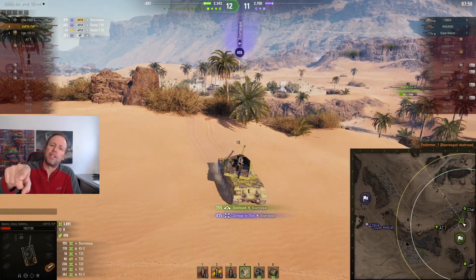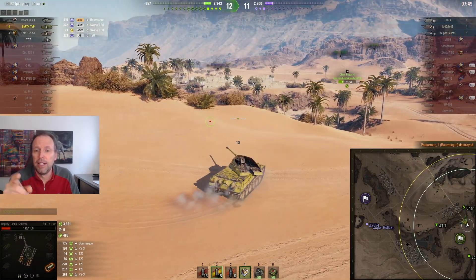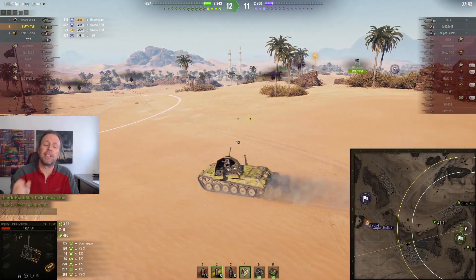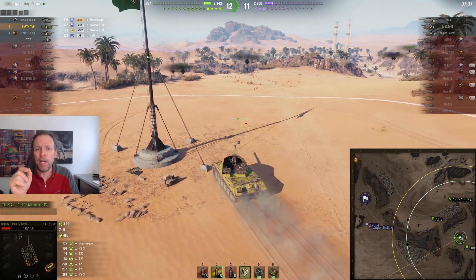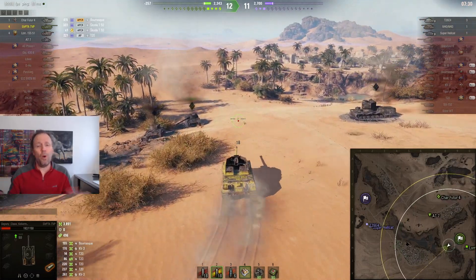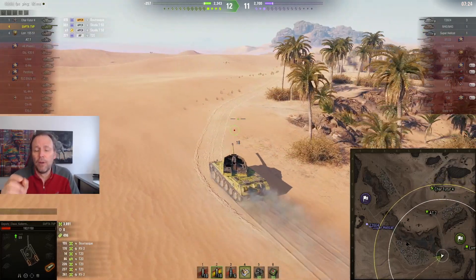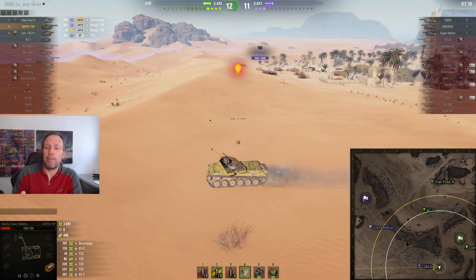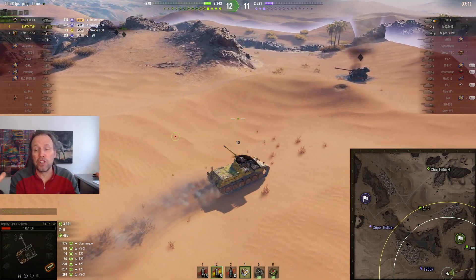Now there's a Bourrasque that shoots me without aiming — and that's why I need to talk about gun handling. The Bourrasque has horrible gun stats, almost a 4-second aim time, and he snap-shots me. This tank, despite what the stats say — 1.3 second aim time and 0.26 dispersion — you think wow, that's amazing. But what 1.3 second aim time means is that's the time it takes to shrink your aim circle by 60%, and it all depends where you start shrinking it from.